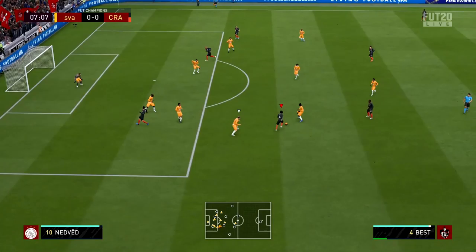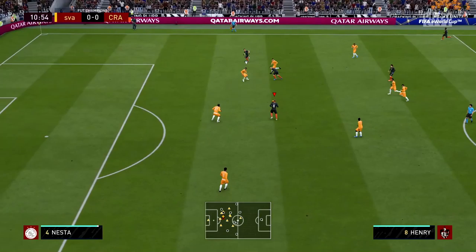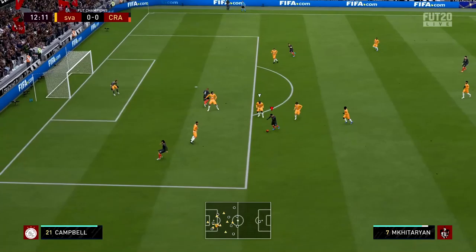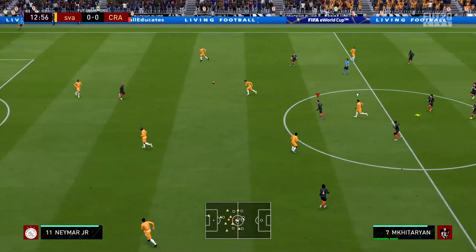First touch for Mkhitaryan — tries to shoot and the keeper saves it. Already has a shot in the third minute of the game. He finds space, but gets tackled. Gets the ball to Mkhitaryan but it's tackled straight away. Takes a shot — very poor shot from him, but so far on the ball he's getting into good spaces.